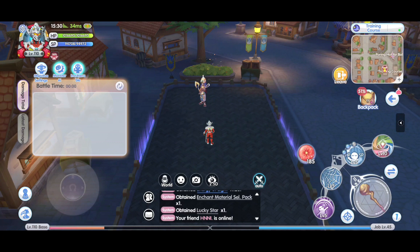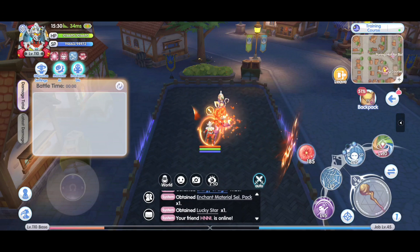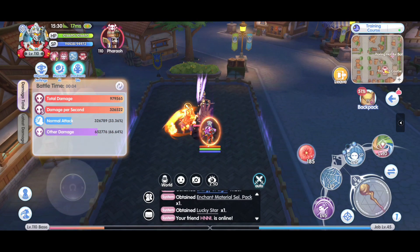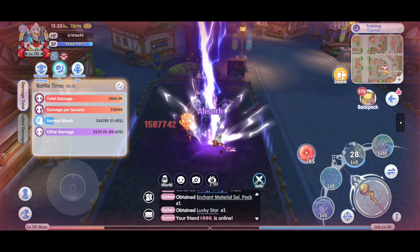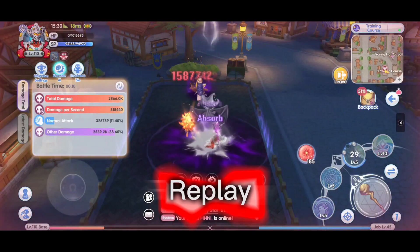For Furo, I'm going to do the same thing. But this time around, I will time for the skill damage. Same thing — summon my spirit, give a little poke, and wait for the skill to summon. For Furo, it's a whopping 1.58 million.